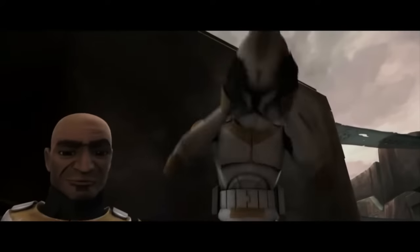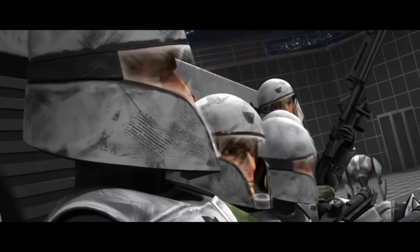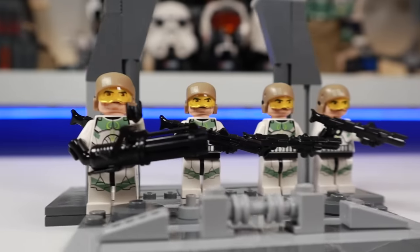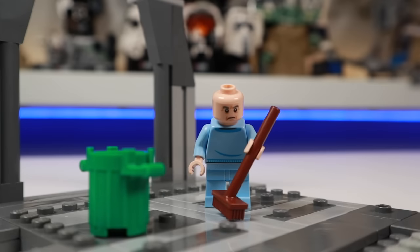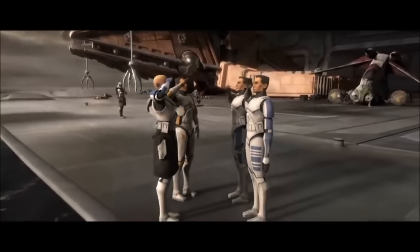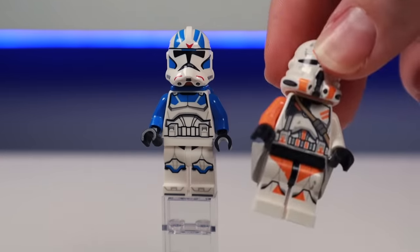What really sets these clones apart are their names they've given each other, which sometimes come from their ID numbers or just a nickname. Do you guys remember Domino Squad? This squad includes Heavy, Fives, Echo, Cutup, and Droid Bait, and they seriously struggled — the dominoes fell, broke formation. But thanks to the wise old clone 99, several of these clones achieved the rank of ARC Troopers and went on to become some of our most beloved characters.